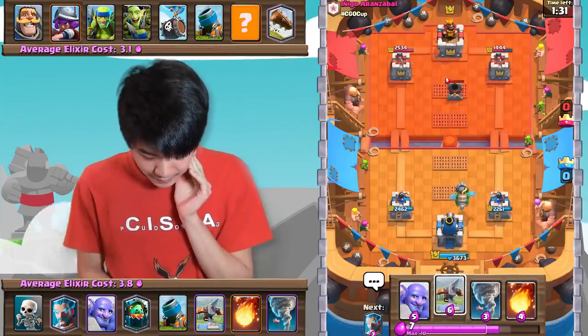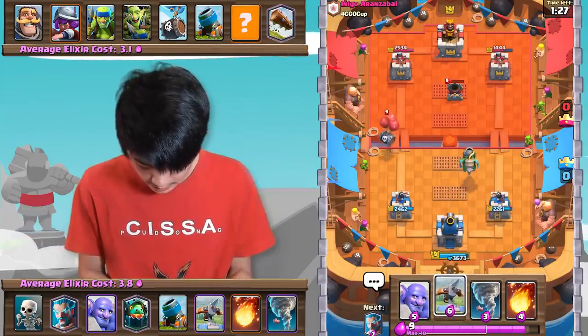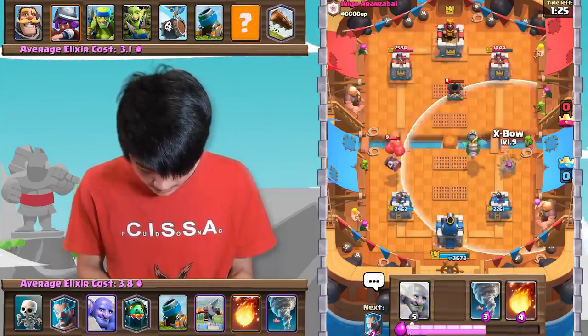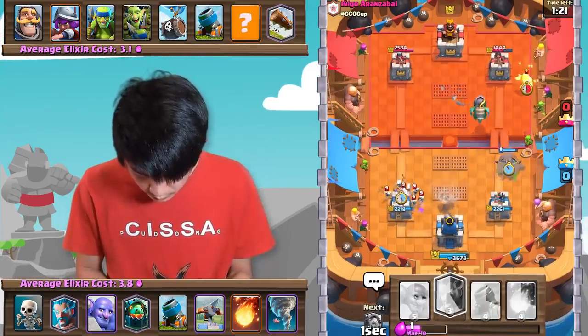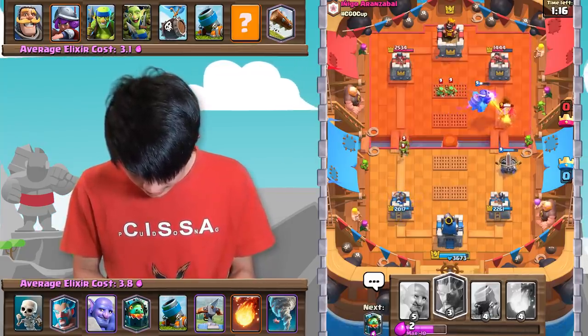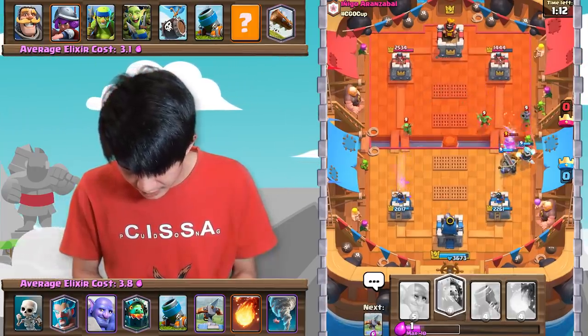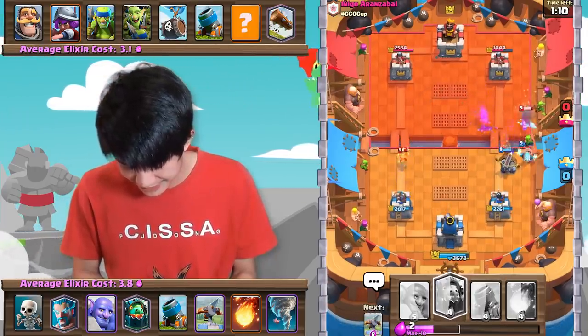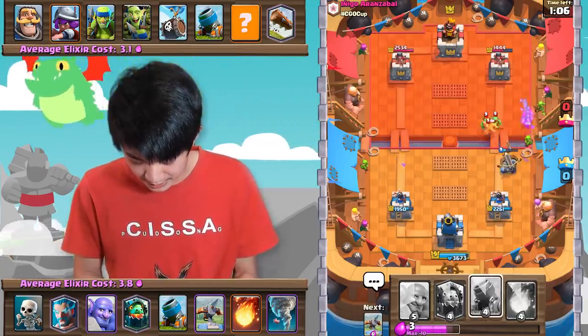Inferno Dragon in the back — he'll probably play that Musketeer or something along those lines. I'm thinking Expo here once again. Of course I screwed that one up because I'm not good at this game. Let's go Ice Wizard here predicting that Musketeer, but unfortunately that Ice Wizard is just going to die. He's going to take out that Expo nice and easily.